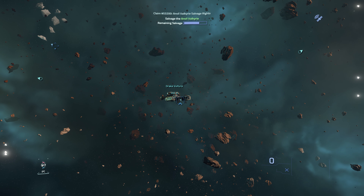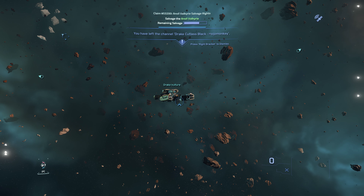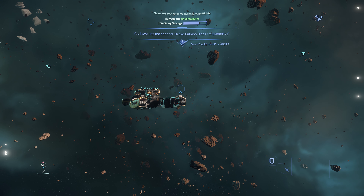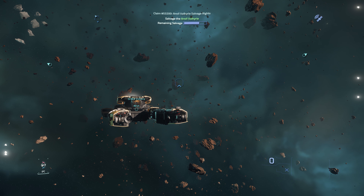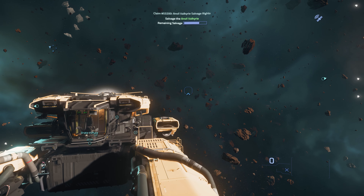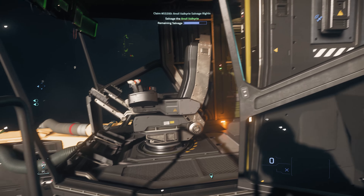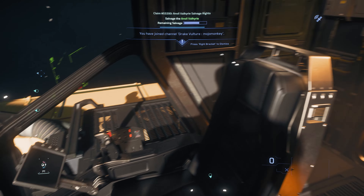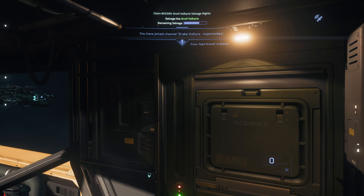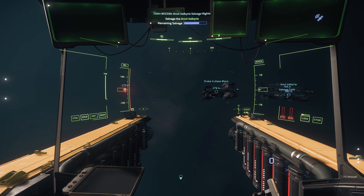In this instance I've closed the bay just because I've got things in there, and in theory there's nothing that would stop somebody from turning up here and grabbing the stuff. I mean, I'd probably hear them coming, I'd probably see them once I'm in the ship on the radar, but I suppose it's just good security to have the door shut. So with the cargo removed and the weapons removed, it's back to the Vulture, hopping into the seat, and then we'll start salvaging the hull.